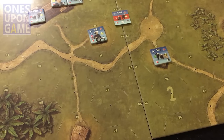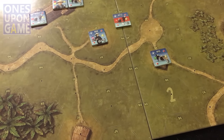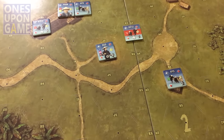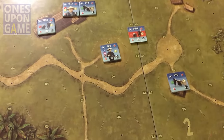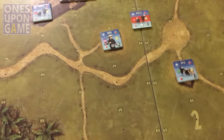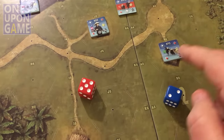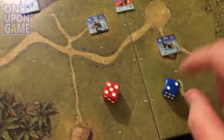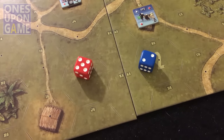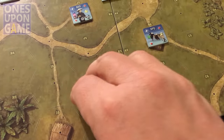The first round, the one who won initiative would have three cards to choose from and the one who lost initiative would have four. You draw up at the beginning of your impulse. Because I can't bid against myself, I just roll dice - I use the blue die for the Viet Cong and the red die for the Americans. This time the Americans did win the initiative. The Viet Cong had won it the first two turns.